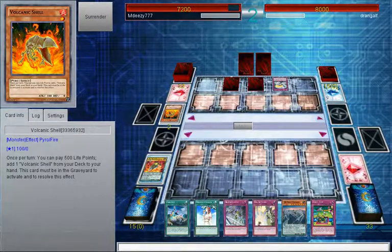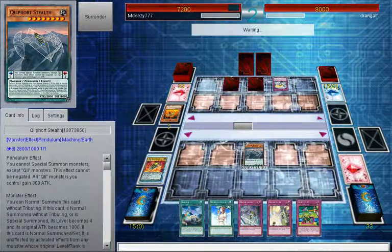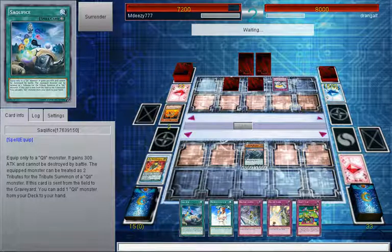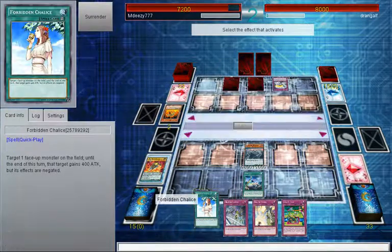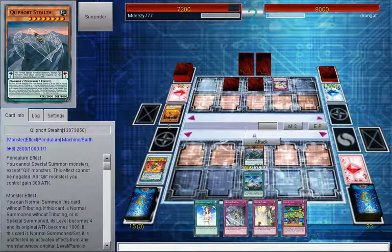Discarding the Volcanic Shell, which is not good for me. But I can Tuxi-Shook in my Stealth - that's an 1800 beat stick. Is he going to destroy this? No. I can equip some stack into my Stealth. And now I've got four back row, which is going to be very painful for our opponent to deal with.